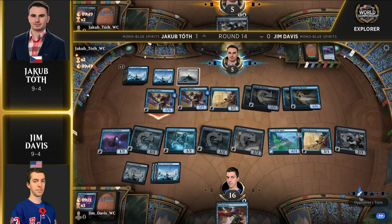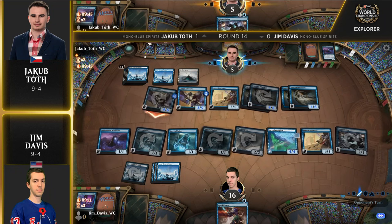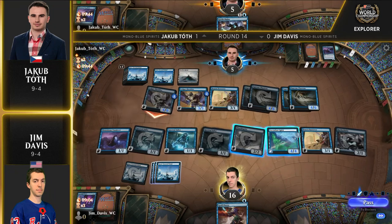The card Jim is looking for here is Supreme Phantom — that would be an absolute fortune. But look at this: getting in with a Ledger Shredder instead.